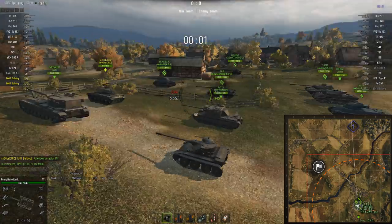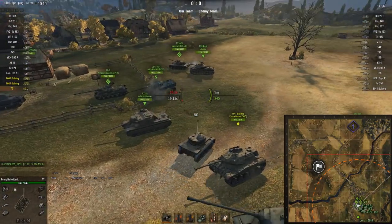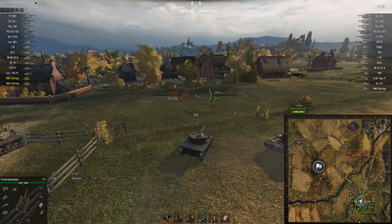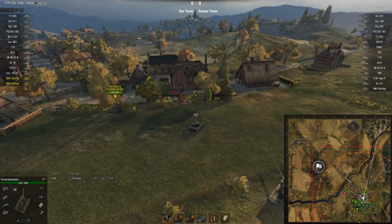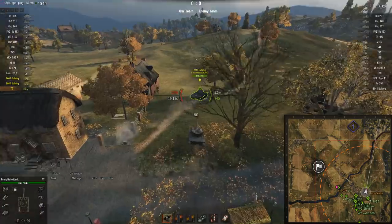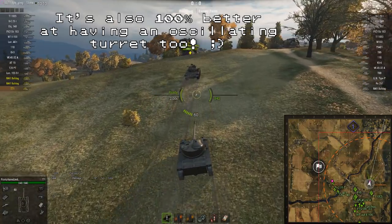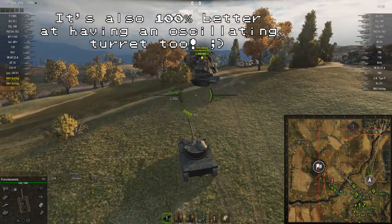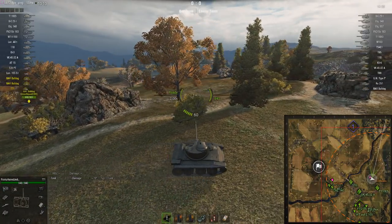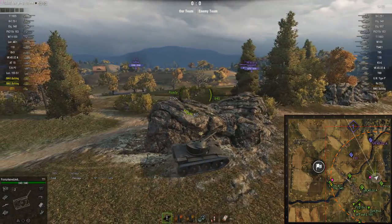I think it's interesting because when you look in Tank Inspector, which I've now finally been able to get working again, if you compare the T71 and the Walker Bulldog, the T71 is mostly a sea of little red arrows, which means it's worse in a lot of ways. The only thing it's particularly better at is the auto-loader. The Walker Bulldog does get an auto-loading gun and they have very similar firepower in terms of pen and damage, but the Bulldog's auto-loader has a lot of shots in the clip with a very long reload.